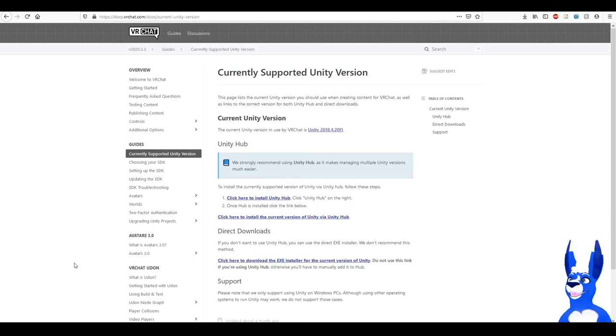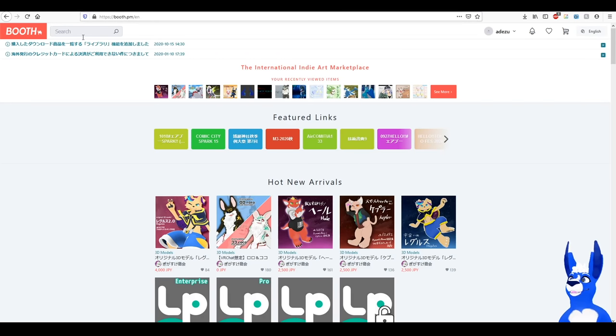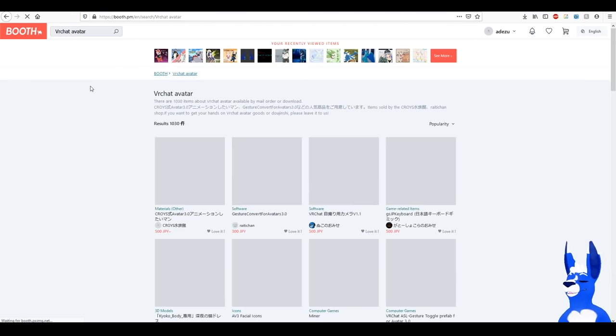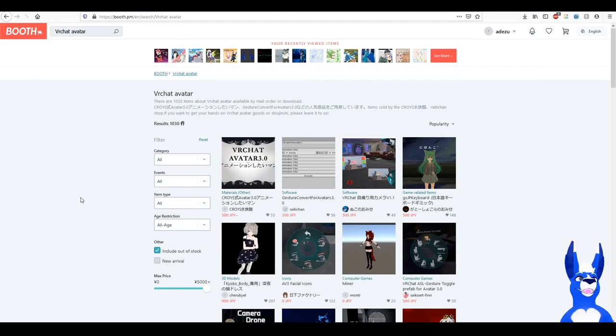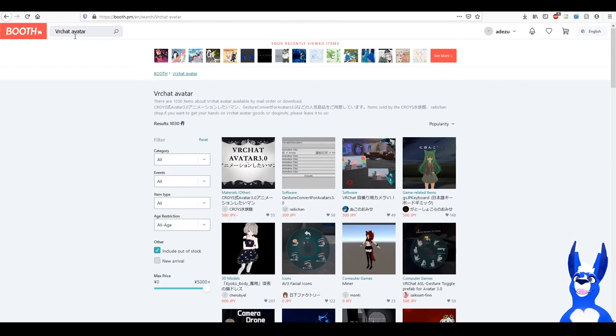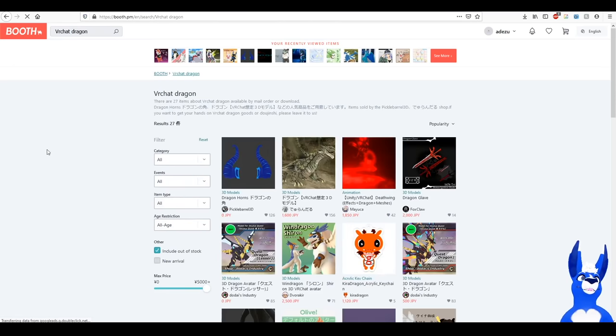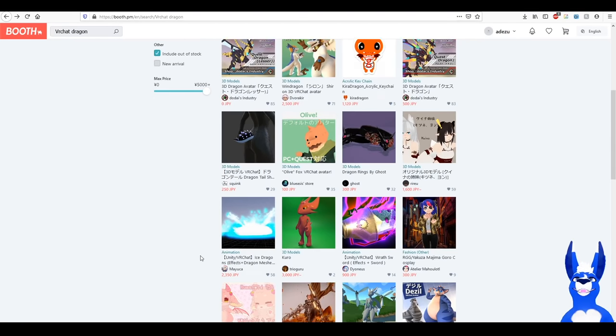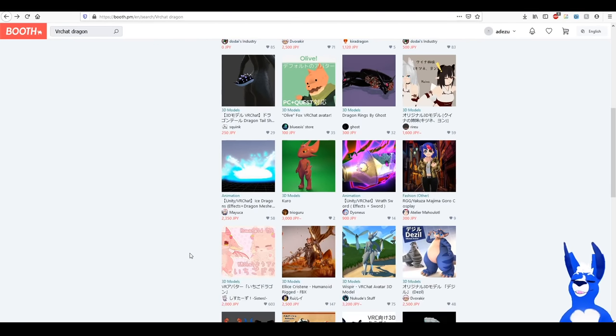I find that the best place to look for avatars is this website here: booth.pm — then slash 'en' to make it English. If we search 'VRChat avatar' we have avatars. You can get more specific — we're a dragon, so let's go 'VRChat dragon.' Some of them will actually be free, but the majority will cost you some money. They tend to average between $20 and $50 depending on how detailed they are and how many extras they come with — so $50 is a good budget to have.